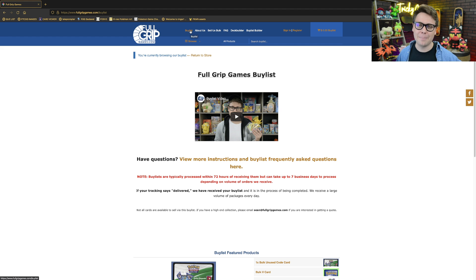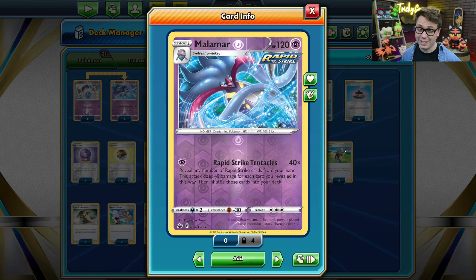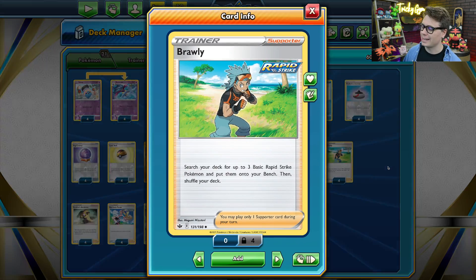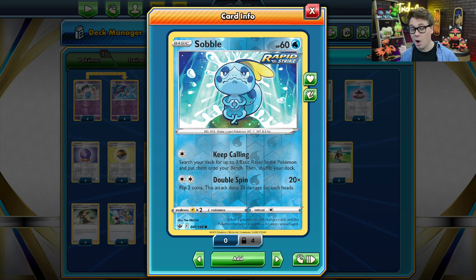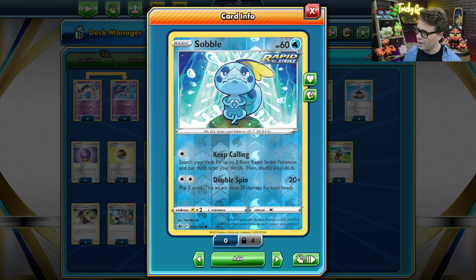Now let's check out that Malamar Inteleon deck. The thing I really like about this list is that it's super consistent and easy to set up. What really helps with that is the fact that it plays four copies of Brawly. Brawly is a Rapid Strike supporter that allows you to search your deck for up to three Rapid Strike Pokemon and put them straight onto your bench. Combine that with Sobble and its Keep Calling attack, and you're going to have some very strong turn ones.